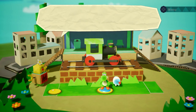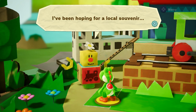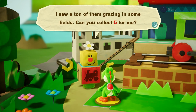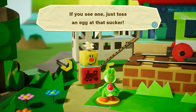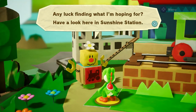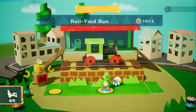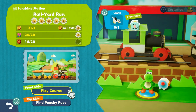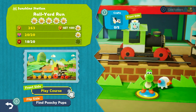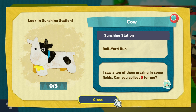How do you like Sunshine Station? So much to see, huh? I've been hoping for a local souvenir. I'd love some cows, please. I think five should do the trick. I saw a ton of them grazing in some fields. Can you collect five for me? If you see one, just toss an egg at that sucker. We got to find five cows? So front side and flip side — I guess we got to go to the front side to do the cows. I'm also missing two flowers — I had 10 out of 12.